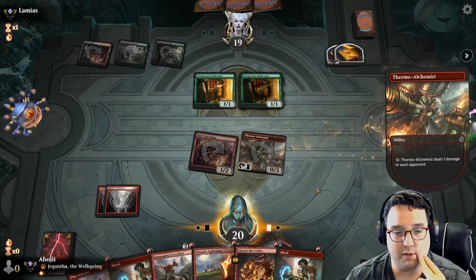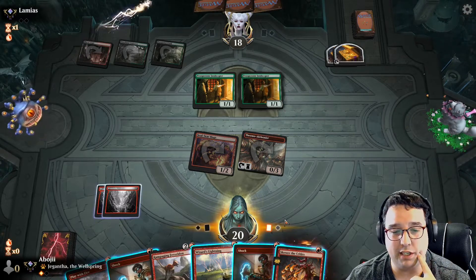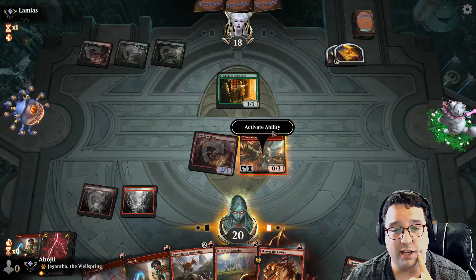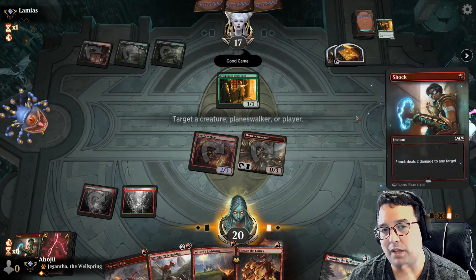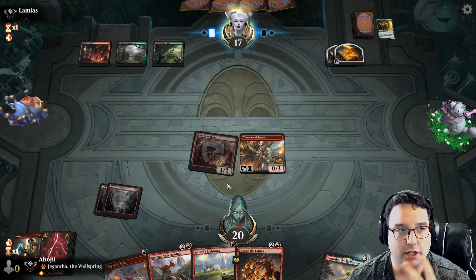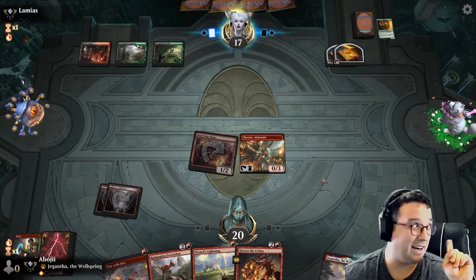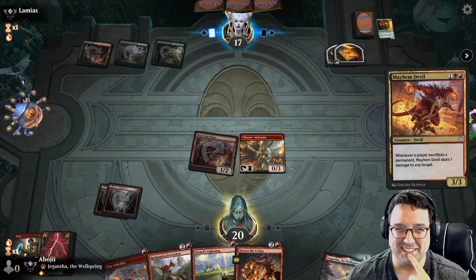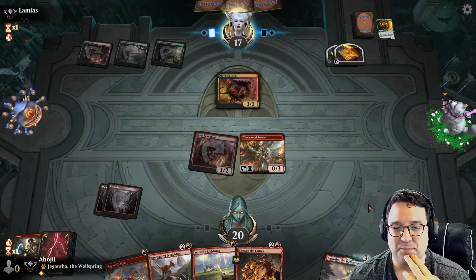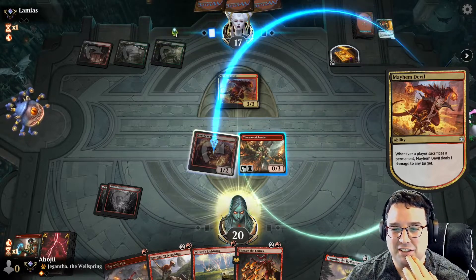I wonder if I should just take them down low on life now because this feels like a Bolas's Citadel deck. But these Prosperous Innkeepers are going to gain them so much life if they have Citadel. I messed this up completely — missed a lot of extra points of damage there. That's my bad. I changed my mind mid-turn because I was thinking about the food sitting at my door right now. Definitely felt my stomach rumble a little bit.